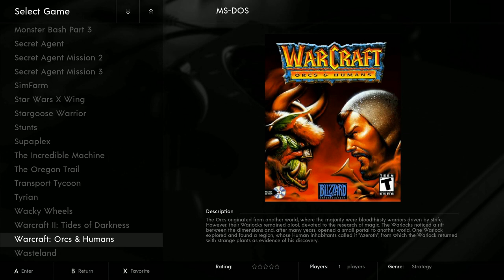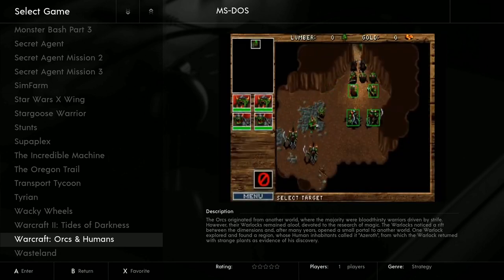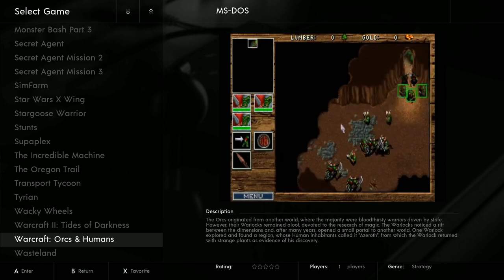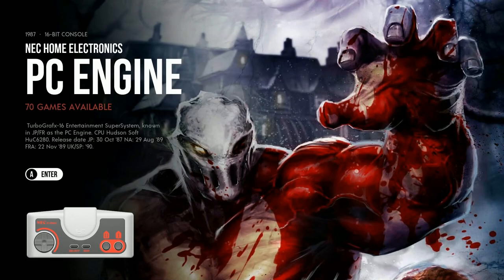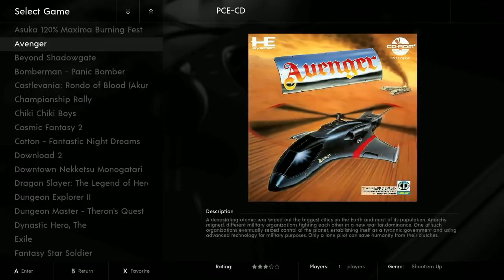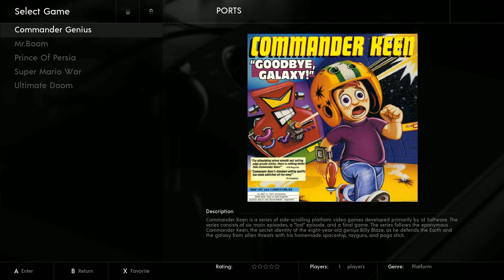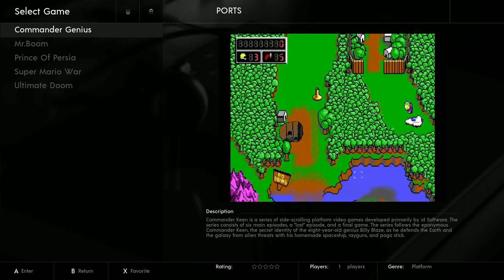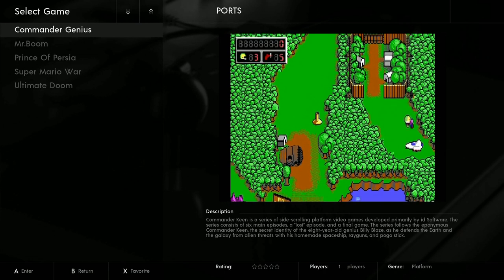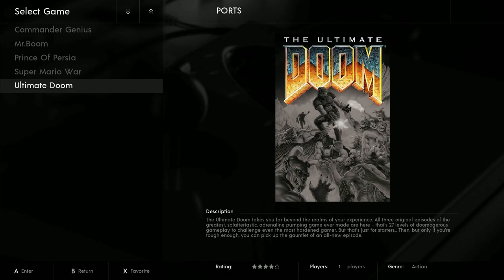Also Duke Nukem, Jazz Jackrabbit, Monster Bash, Star Wars X-Wing, The Oregon Trail, and Warcraft 1 and 2. PC Engine: 70 games. PC Engine CD: 50. Commander Genius includes all the Commander Keen games, Mr. Boom, Prince of Persia, Super Mario War, and Ultimate Doom.